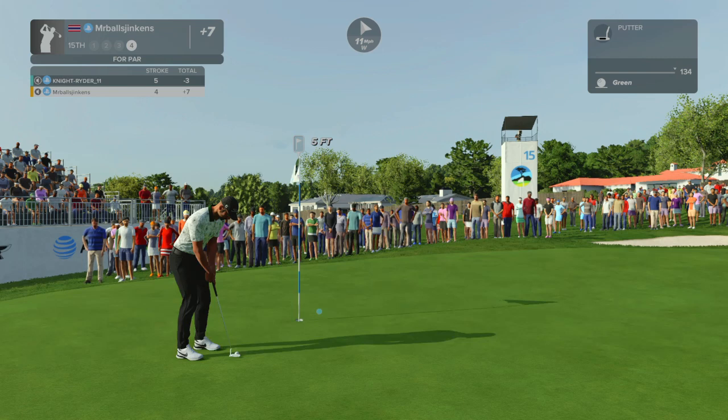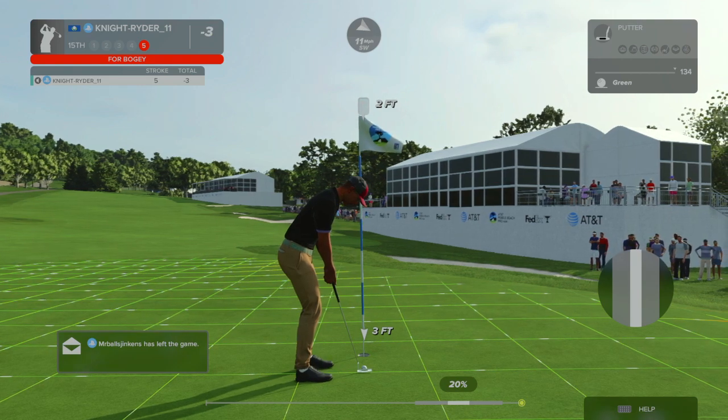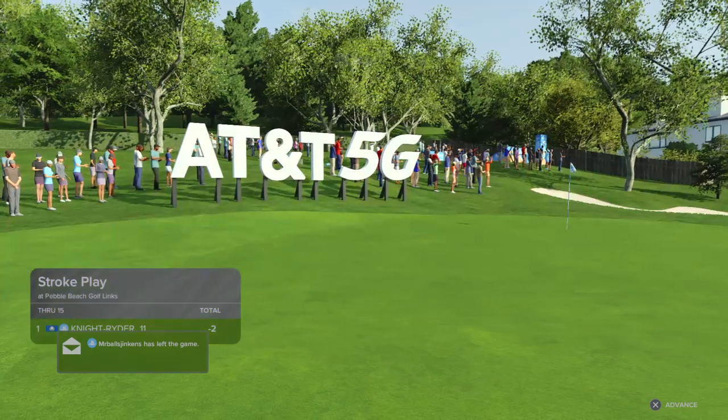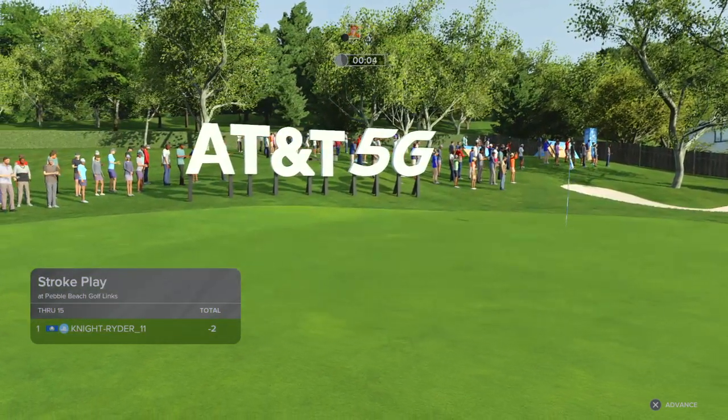Sinking this next putt will be for his par. All right, here we go. Give a tap and we'll head on to the next. And a bit of bad luck here. Back-to-back bogeys after that putt drops. And after that, you're two under.